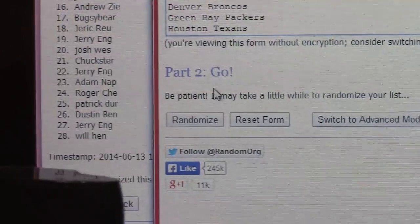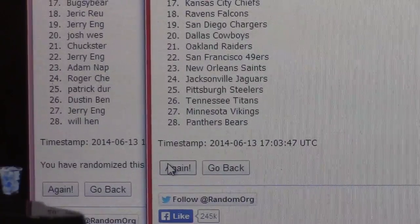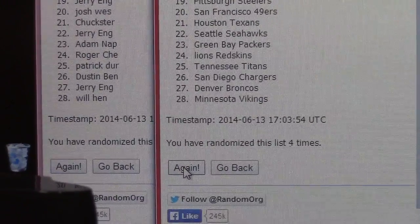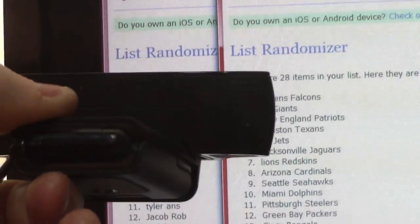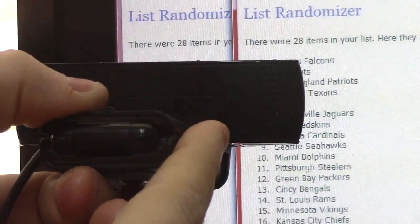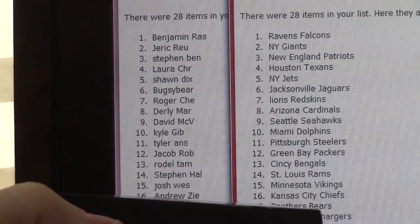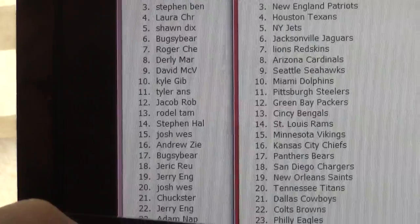And the teams. Once. Twice. Three. Four. Five. Ravens Falcons on top, combo team, and it goes all the way down to the Broncos on the bottom with Will Hen.